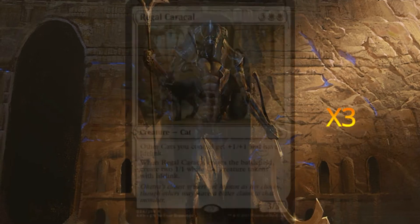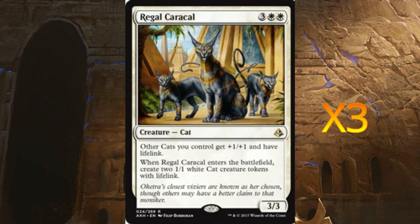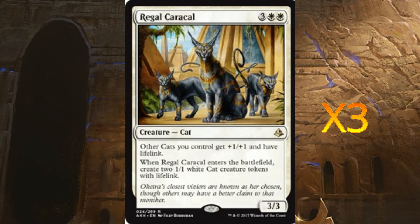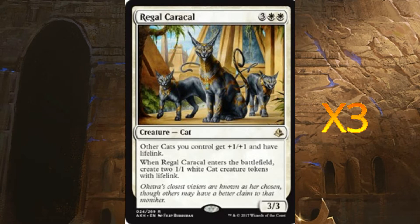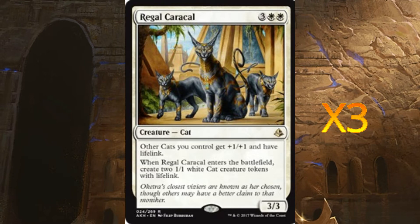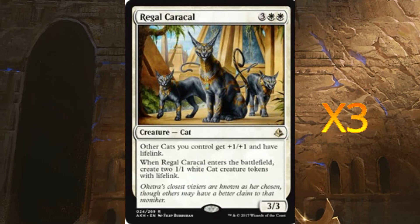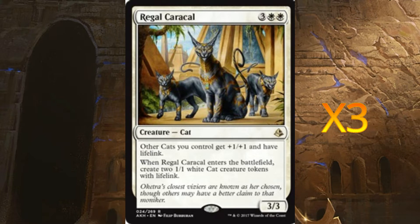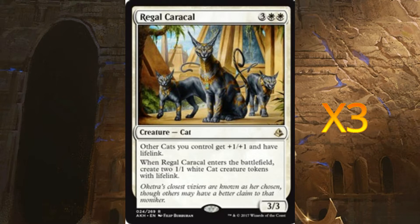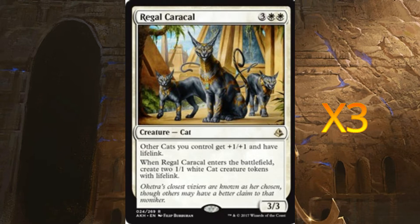The next creature is Regal Caracal — I run three of these. It's very handy because it lets us generate cats and give them all plus one plus one and lifelink. With Anointed Procession we create four cats instead of two. We can get our two-two cats along with multiple Caracals on the battlefield, and because it's not legendary they buff each other very nicely and give each other lifelink.